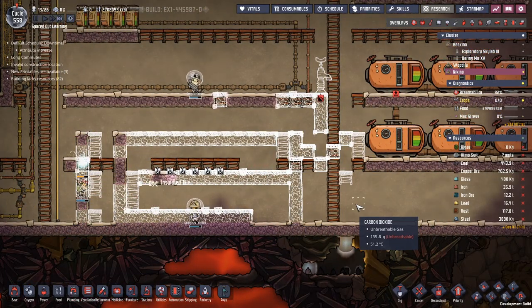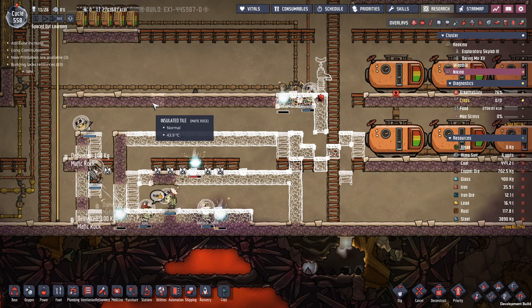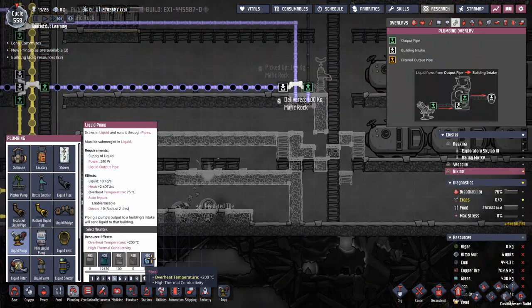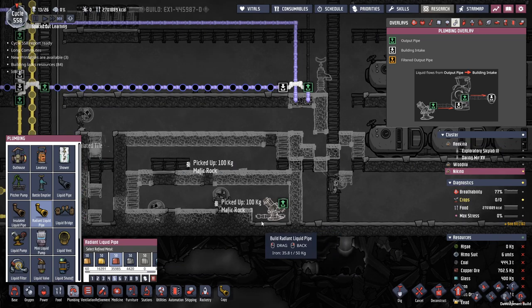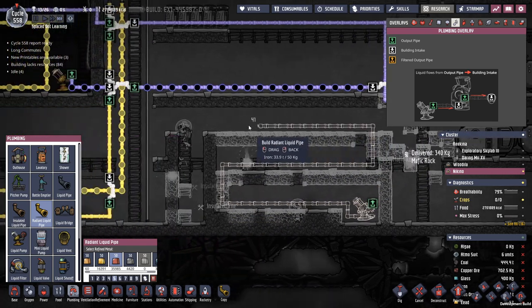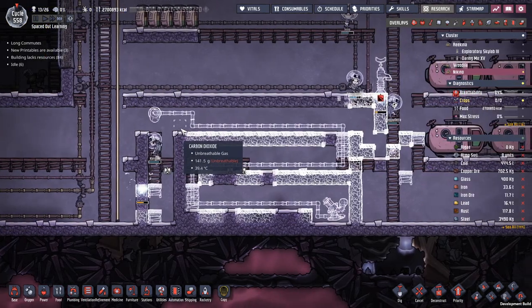So far, so good. We've built as much as we immediately can, and now let's add the pipes. For the structural/insulated tiles, any insulated material will do. For the actual liquid pipes, make them out of steel so you never have to worry about overheating. For the radiant pipes, you can use whatever you like — I'm using iron because I have an abundance and I know it works.